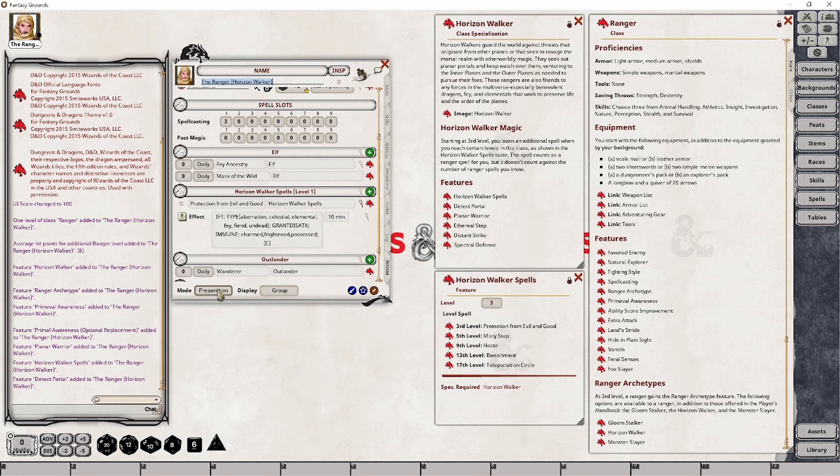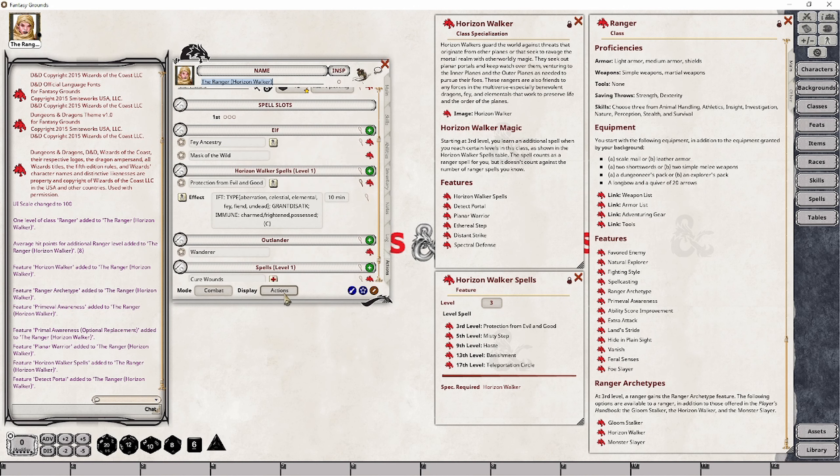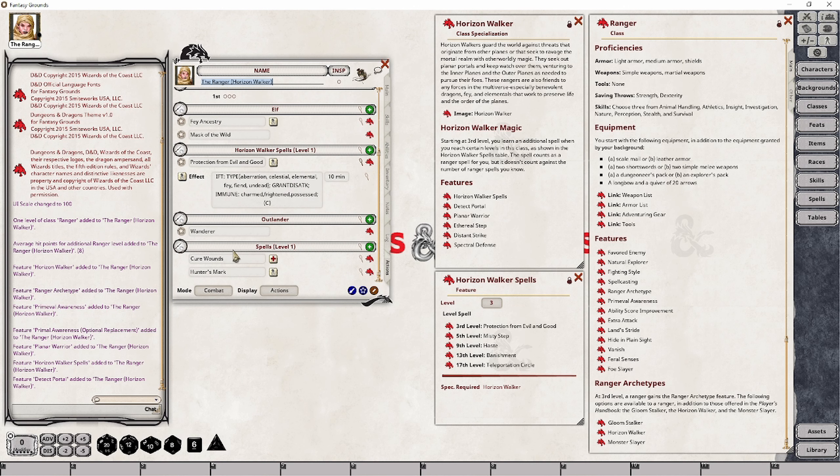The last thing we're going to want to do — this is just a safety check — is to ensure that these spells are always prepared. The reason is that in some cases, when you're in your combat and actions setup inside your character sheet, some spells will simply not show up if they're not tagged as prepared. In our case, all of these spells are prepared, so they always show up.